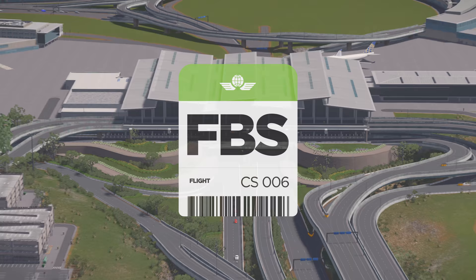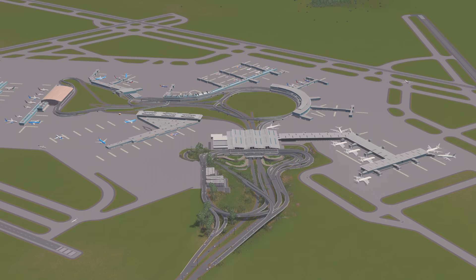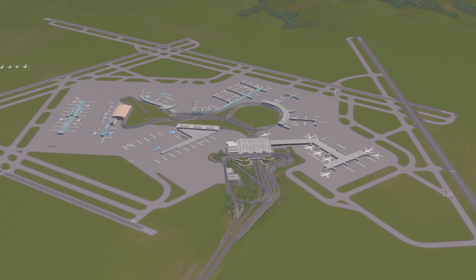Hello everybody, and welcome back to another episode of FBS. I'm Beskwekelhausen, and with me here I have Strictoaster and FluxTrans. Today we are continuing, of course, FBS International Airport.